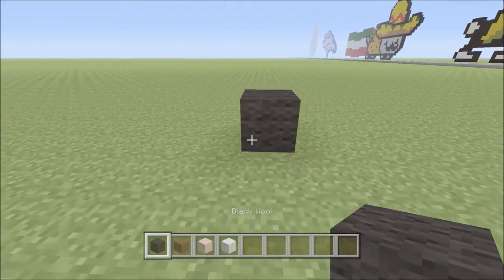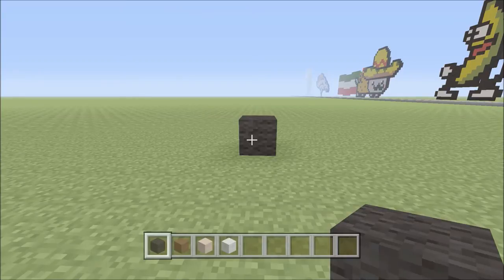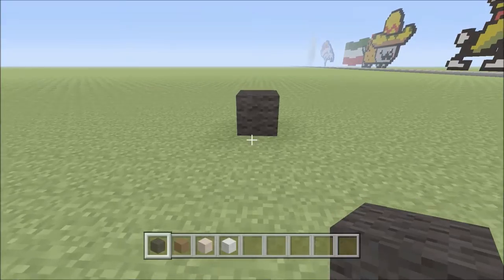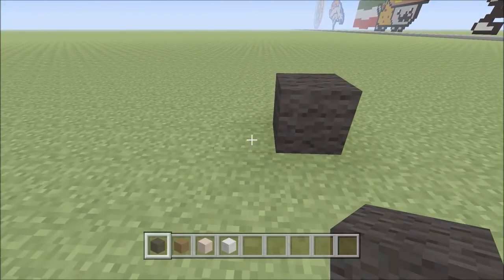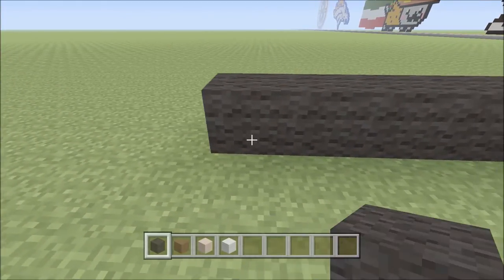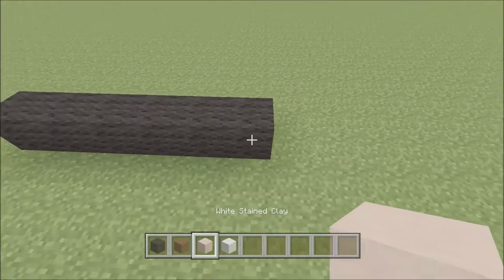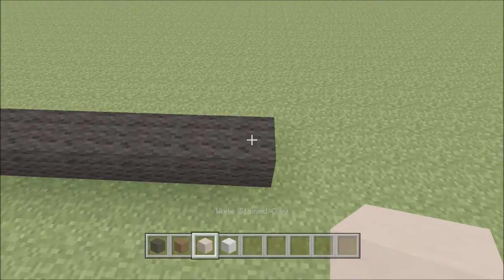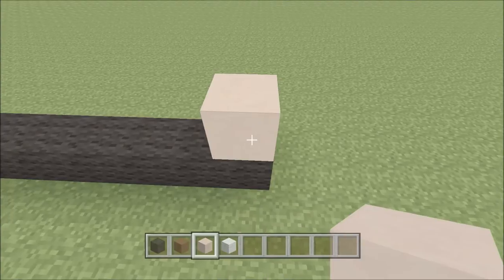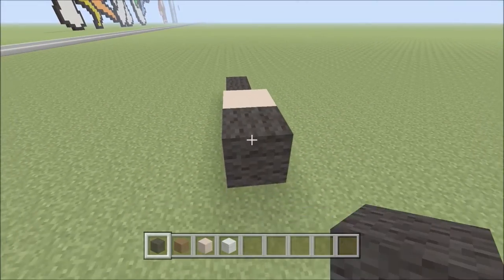I've already got one piece of black wool down. To the left of that we're going to add five blocks of black — one, two, three, four, five. Now let's move over to the right. Directly above it, we're going to place one piece of white clay. To the right of that, we're going to add two blocks of black — one, two.